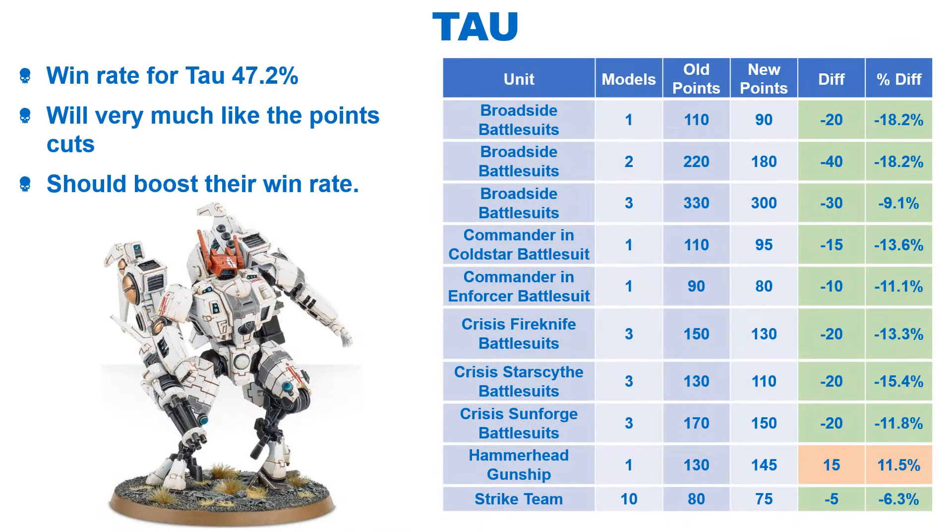The T'au are on a win rate of 47.2% and have received some nice buffs to some key units. The Royal Tires get a decent 18.2% decrease, unless you take 3 of them, which hasn't been reduced by the same amount — so you will likely only ever take 2 in a unit maximum. Both Shroud Commanders have seen significant decreases, with all three types of Crisis Suits also getting a big points cut. The Hammerhead did get a 15-point increase, but the standard Strike Team got a small cut. Considering the key Crisis Suits and Commanders have got big buffs as well as the Broadsides, I would expect this to have a good impact on their win rate. Crisis Suits are now far more tempting than before, and Hammerheads will no longer be the main choice for anti-tank firepower.